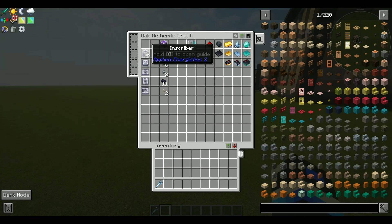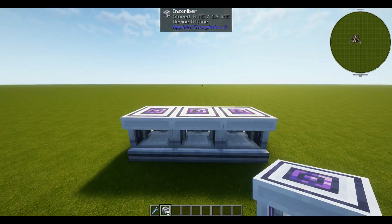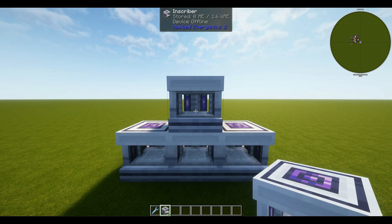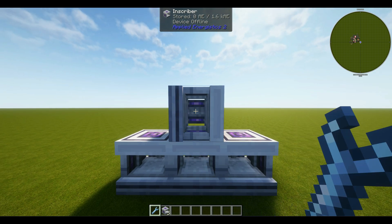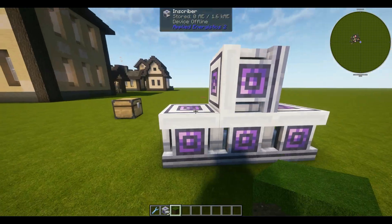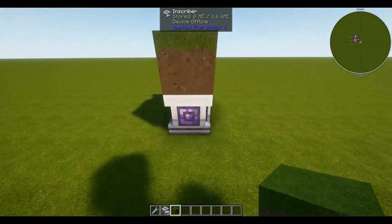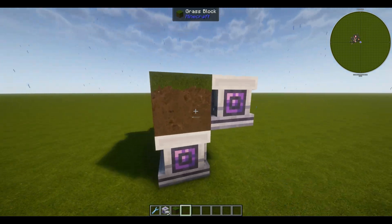Let's go ahead and grab our certus quartz wrench and our five inscribers. We're going to start by placing three on the bottom, one in the middle. If we shift right-click this one, we can rotate it — and this is the only one we're rotating, just one right-click. Next, let's grab a filler block and place it on the third position on the right. Coming around back, we'll place our final inscriber.